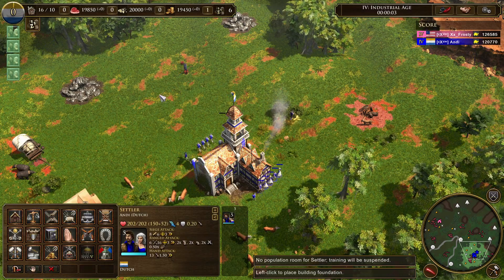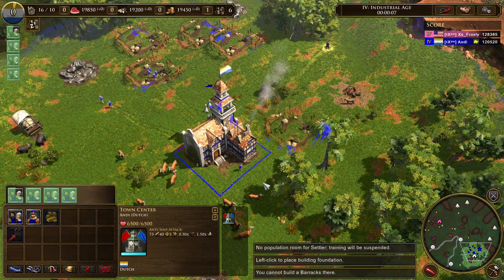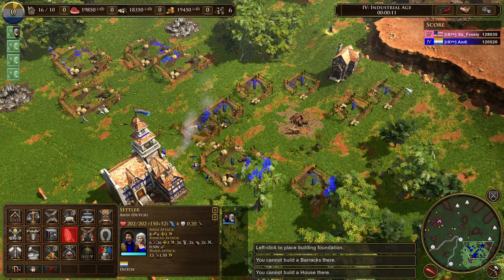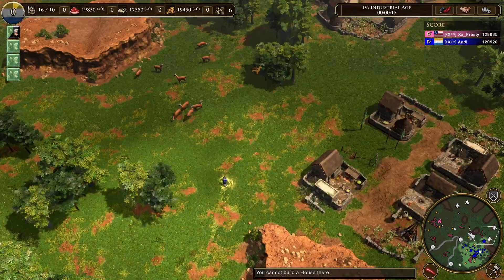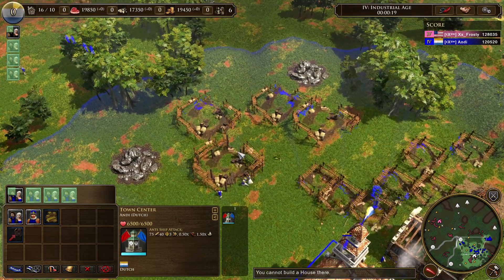He's playing America and I'm going for Dutch obviously. The map is Andes. We just picked random treaty maps. It has Incas, nice.